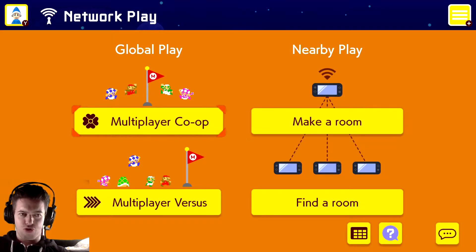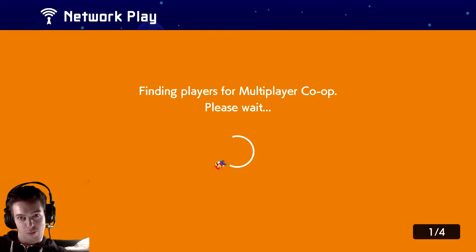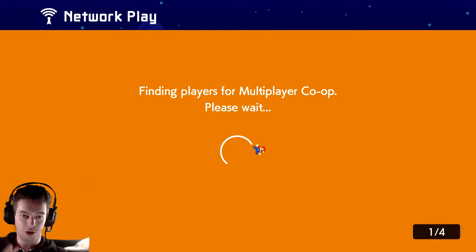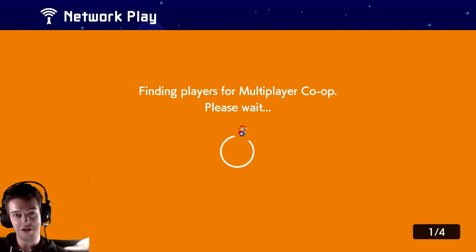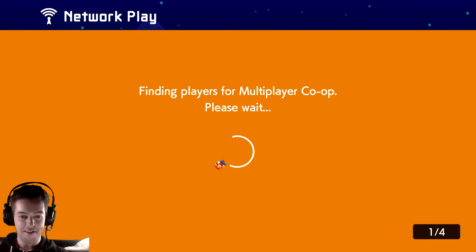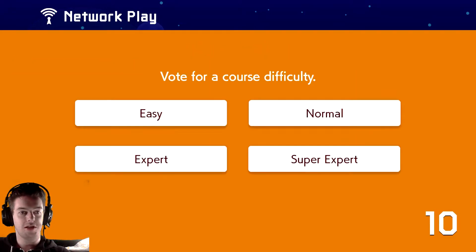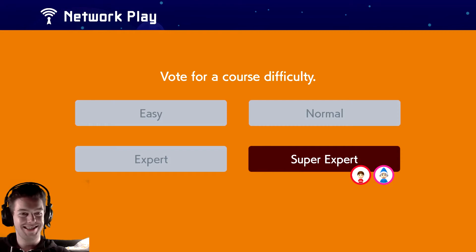Only multiplayer co-op now. There are three things you gotta consider for multiplayer co-op. Number one, you gotta work together to get to the finishing flag. Number two, you cannot dunk on other people. You gotta work together. Point number three — I haven't got a point number three. Basically, you just gotta help each other get to the finish flag. That's the only point at hand. Okay, this is my team — super expert, guys.